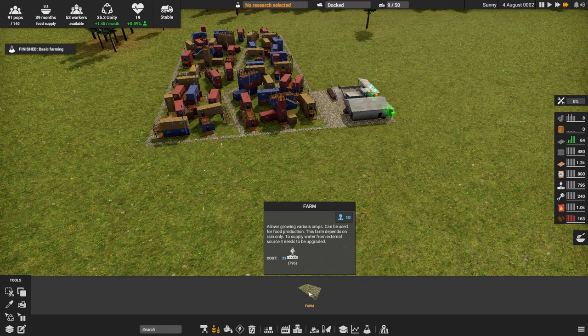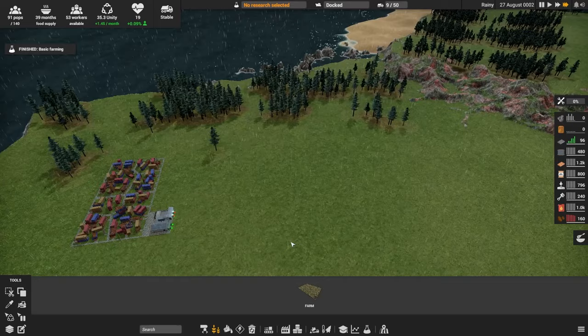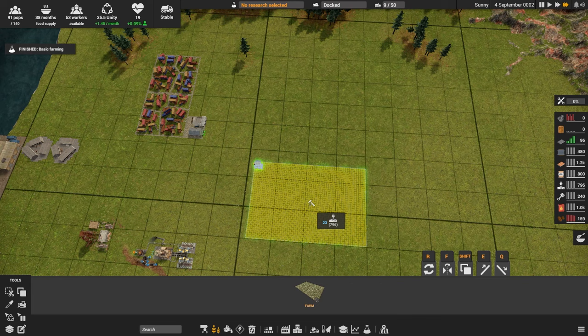I am actively ripping out a lot of trees and everybody lives in a shanty town. I do like their little decks up top — I think that actually looks really cool. It would be awesome if it went modern and then super sci-fi as you went along. Okay, so food production — farm. Growing of various crops can be used for production. Farm depends on rain only. To supply water from external source it needs to be upgraded. Boy howdy, that's a big farm. Let's rotate it and then try and kind of jam it in here in an organized fashion — I'm gonna get two of those down.